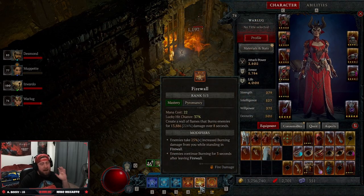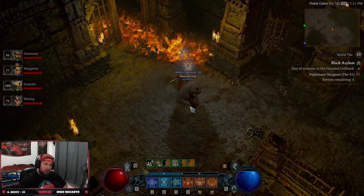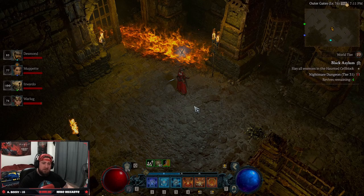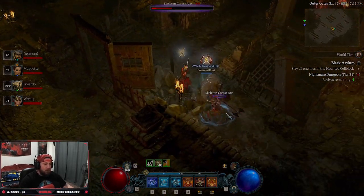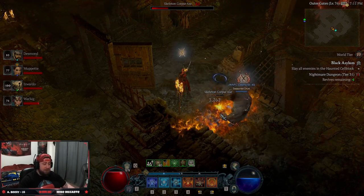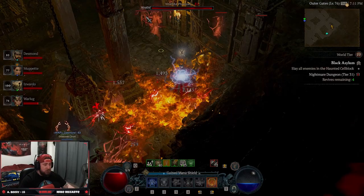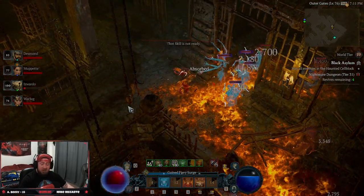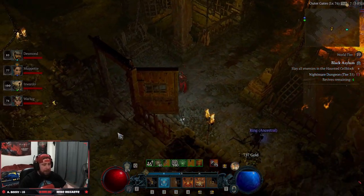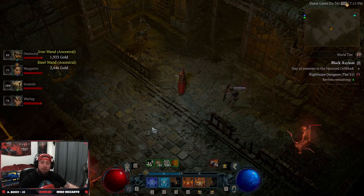That's the Firewall build — it's super strong and I've been using it all the way to the endgame. We will be switching into Ice Shards and Ball Lightning next, so we'll have those videos up for you soon. Thanks for watching — let me know in the comments what you think about Firewall compared to Lightning or Ice Shards or Blizzard. Make sure to subscribe if you're new, and as always, stay gaming!